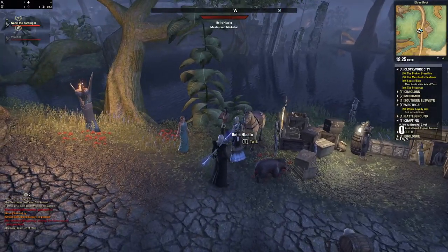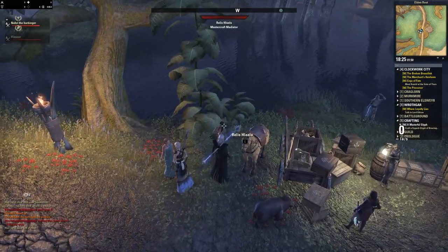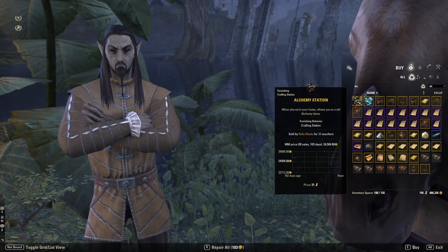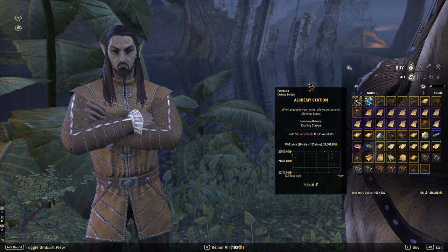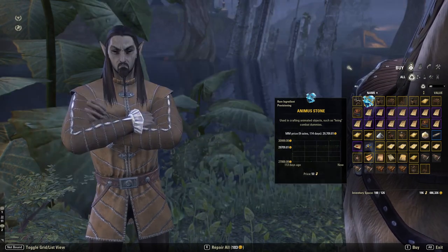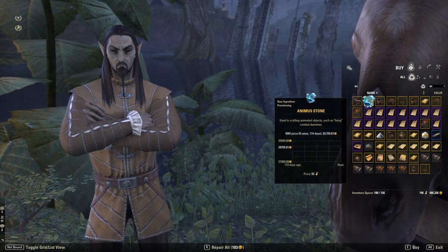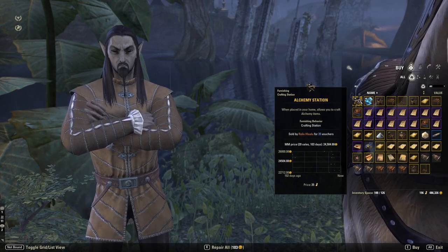So we're at the master writ merchant Rolas now, and we're going to go through everything he has as a reward. We're also going to visit the achievement lady to the left. First up you have the alchemy station for 35 writ vouchers — you can just put this in your home and it works like any other alchemy station. You've got the animus stone, which allows you to create combat dummies for parses in your house — that's 50 writ vouchers. You can also see prices from the Master Merchant add-on showing what you can buy or sell these for in gold.